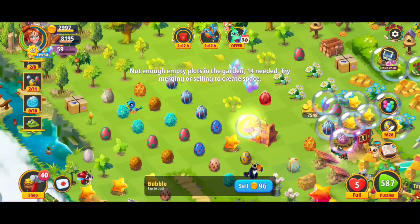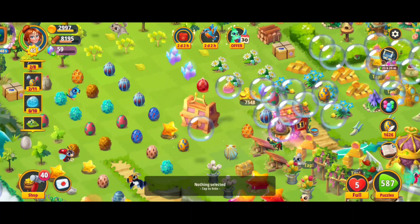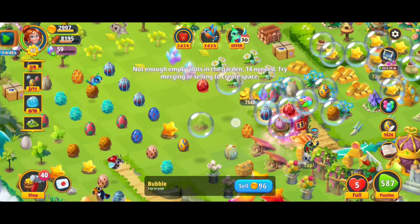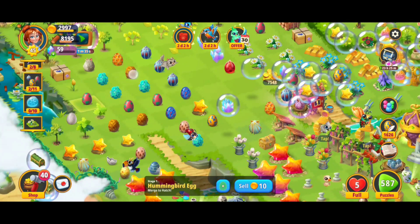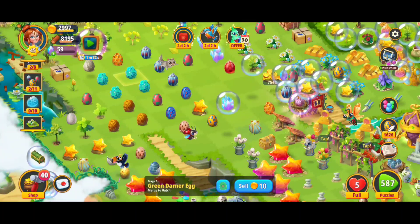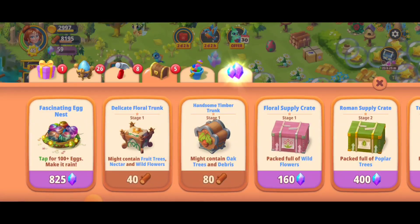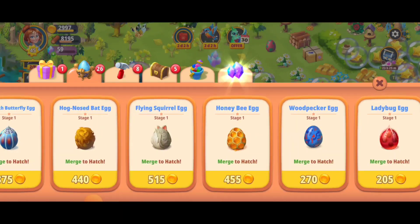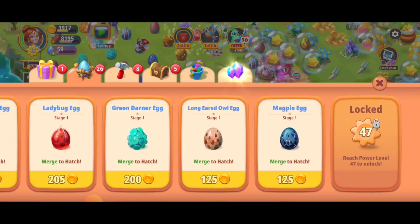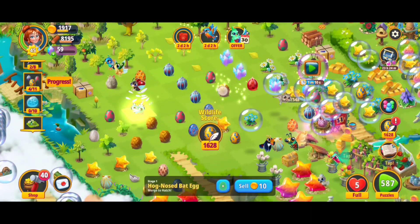We're going to sell this and open up another bubble, but we still don't have enough space. We've got to merge normal eggs for a garden quest — I'm at two out of eleven. If we do this strategically we can definitely get some more really easily. For example: green darner — we want one; we want two of the hognose bat. Going to the shop in the egg menu, we pick one, two, and one of those for a perfection merge.